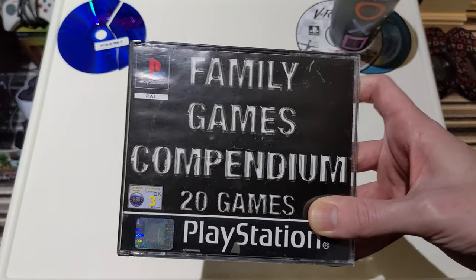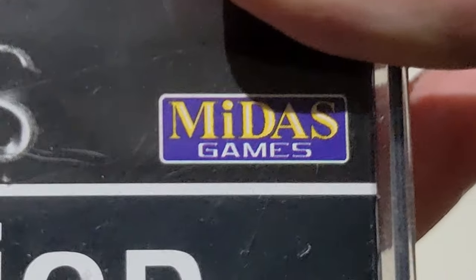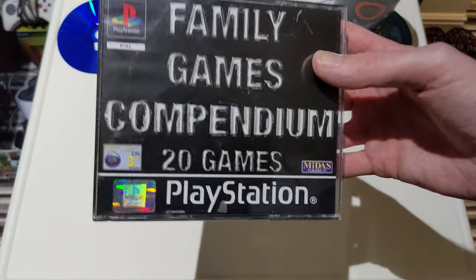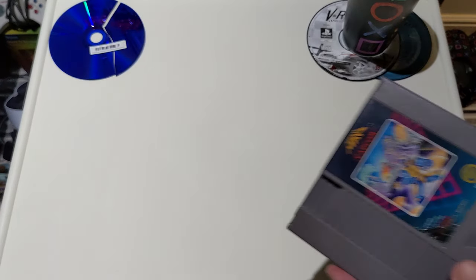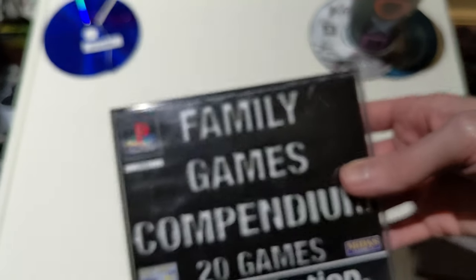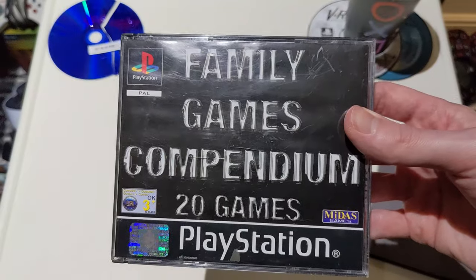How exciting. I wonder who it's made by. Oh no. The Family Games Compendium 20 games — have you ever seen a more exciting cover art? We've talked about bad box art before with Mega Man, but at least Mega Man has box art. This is just great decks on a black background. Zero effort has been put into this.